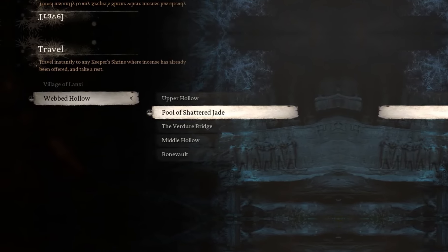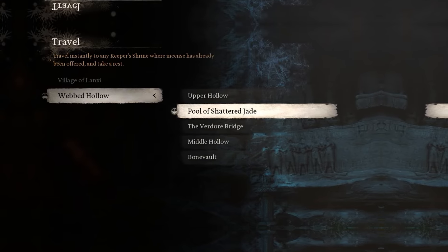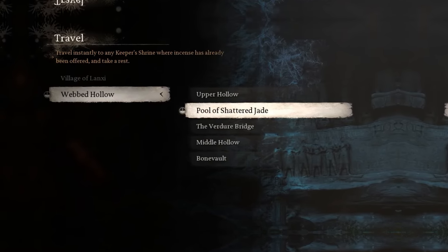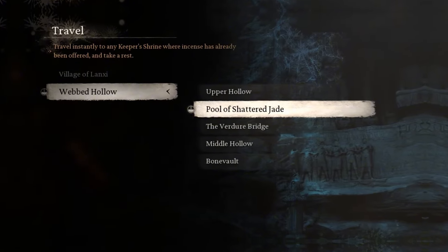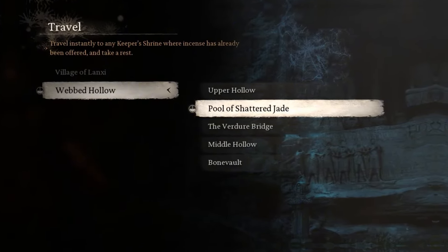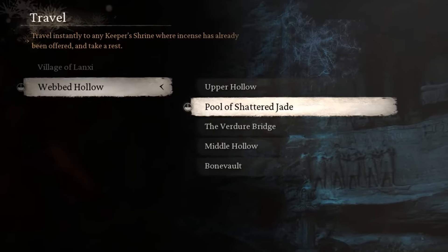Chapter 4 of Black Myth Wukong contains a secret area called Purple Cloud Mountain. It contains two hidden bosses: the Scorpion Lord and the Dusk Veil. To unlock this area, you must defeat the Venom Daoist boss in two different locations.